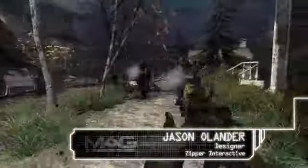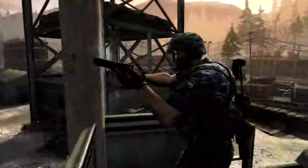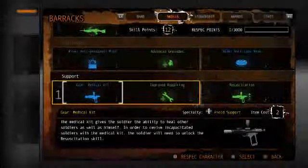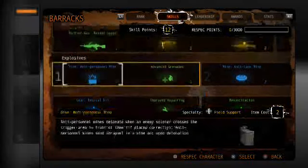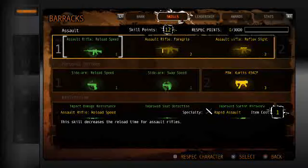Hey everyone, this is Jason Olander from Zipper Interactive. In MEG, players have the opportunity to create their own custom classes by making selections from the Skills Tree. The Skills Tree contains a variety of weapons, equipment, and skill modifications divided across 9 categories.